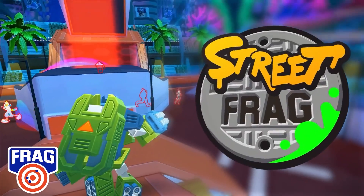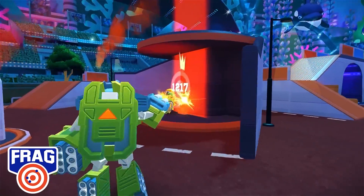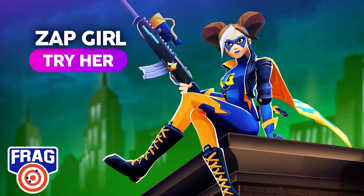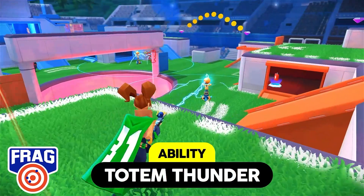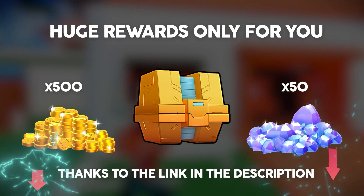That might be a good idea in Street Frag — it's a faster, more intense game mode where the map is smaller and each side only has one target, so the stakes are high. Plus, Frag has new content all the time. The newest Fragger, Zap Girl, is a legendary infantry attacker who drops an electric tower to control the battlefield. And as a fan of the Command Zone, you get a free reward by following our link in the description box.